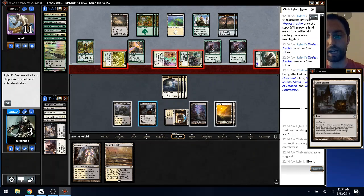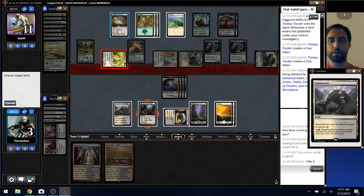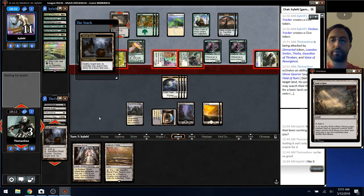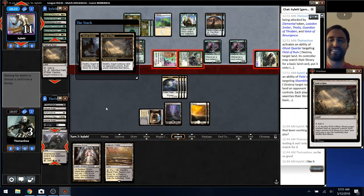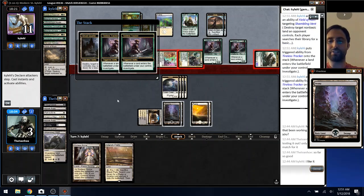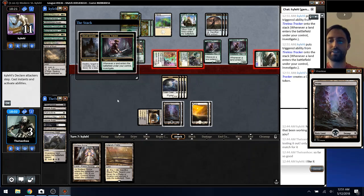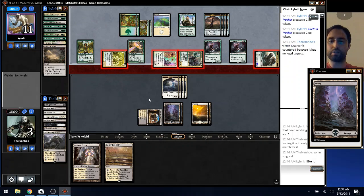So leaving Wrath as an out for me, huh? It's not a creature yet so they can't interact with it, but that doesn't do anything. Alright, so we're playing to Wrath here.